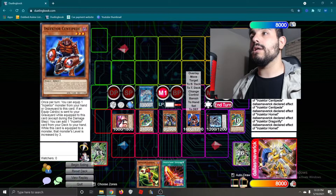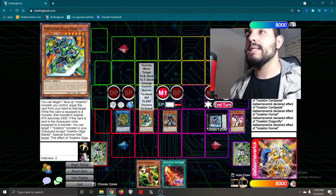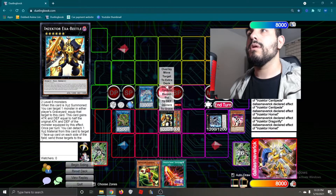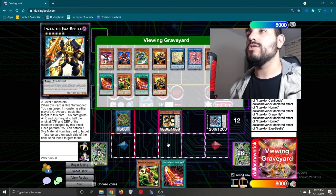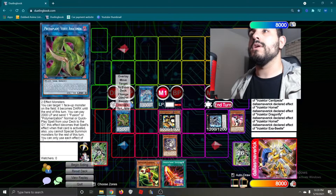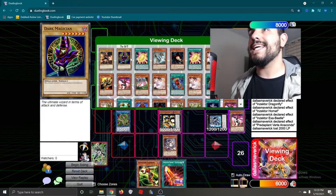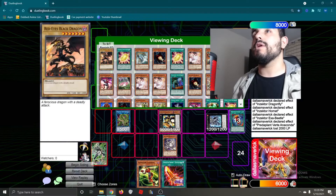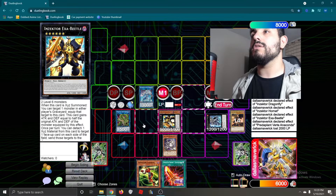So we're going to use these two for our Verte Anaconda. And then we're going to overlay these two to make our ExaBeetle. ExaBeetle's on-summon effect to equip himself with Dragonbuster Destruction Sword. We're going to pay 2000 LP, then send our Dark Magician, our Red-Eyes Fusion, and our Red-Eyes Black Dragon to special summon out our Dragoon.